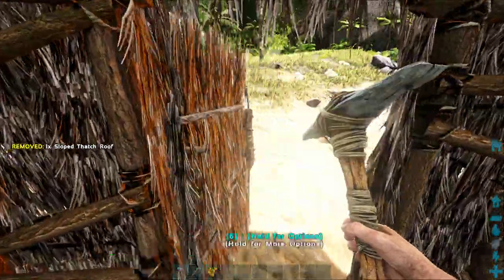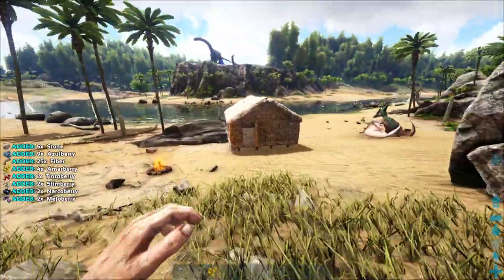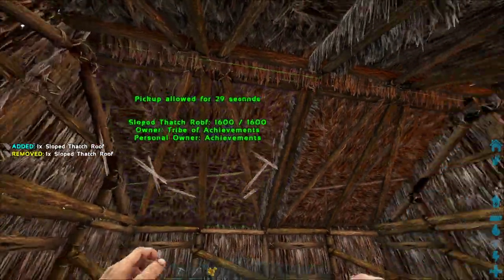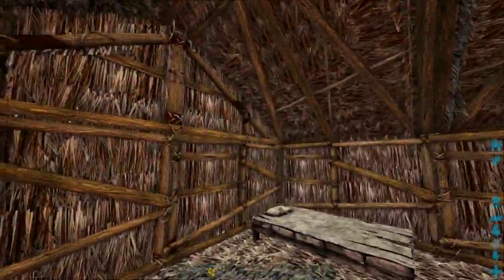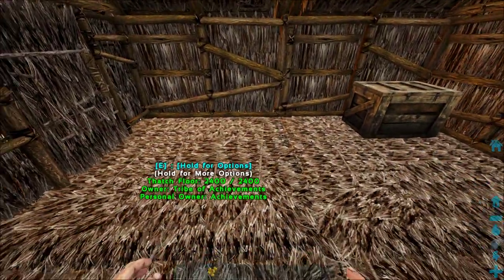I don't have enough for another piece — I need more fiber. And there's your very first tiny hut, which is easily demolishable, especially in PvP. This would take nothing to destroy.